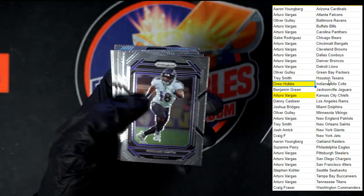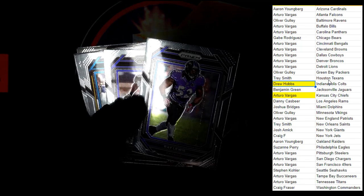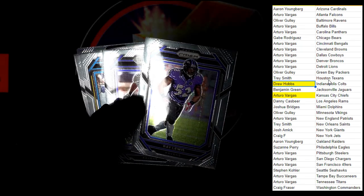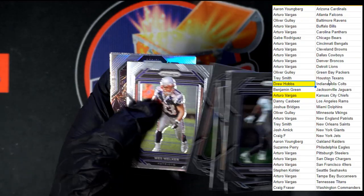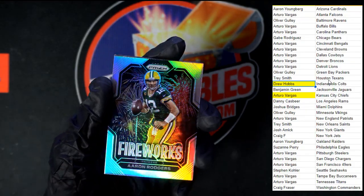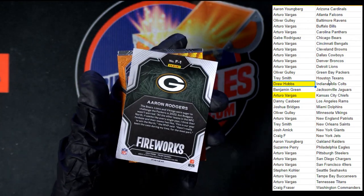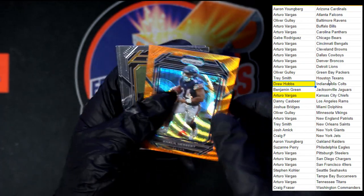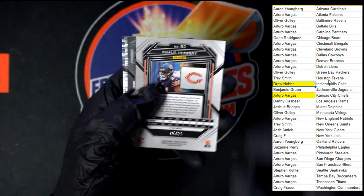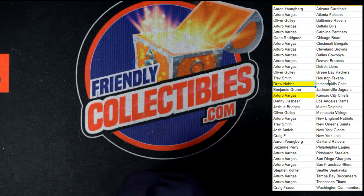Last pack in the break. People's-Jones, Lewis — look at the front of that, see the print line down there? We got Smith, Allen, Alexander, Falk, Claypool. Nice Bus Welker right there — oh nice Fireworks Aaron Rodgers! Very nice, going to Oliver G. More goodness right behind — Khalil Herbert for the Bears going to Gabe R, numbered 46 of 60!